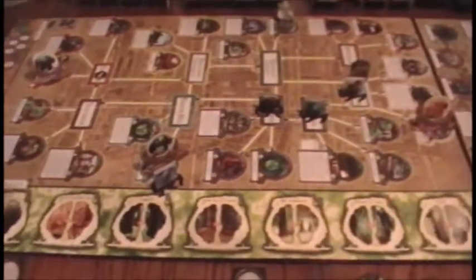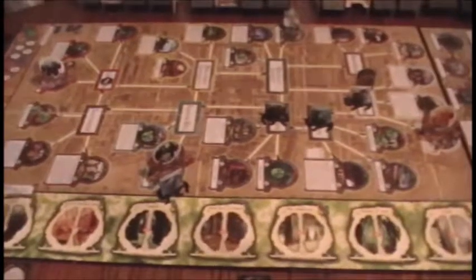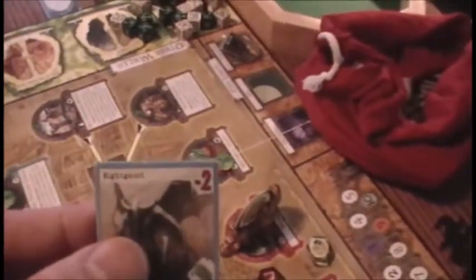We're back still on turn three - there's one thing I forgot to do when I drew the Mythos card and opened two gates: I forgot to put out two monsters. So we're going to go to our monster cup, shake it up, and draw two monsters. Two monsters out of the bag - there's the first one, which will be going on to Independence Square, and the second one. The first one we drew is a Star Spawn, a very tough monster, and another flying monster - it's another Night Gaunt. Just when we thought we might be able to get rid of one, we'll have two now to fight.